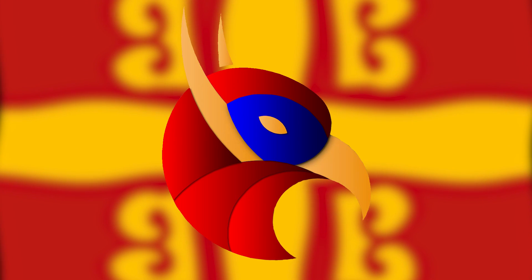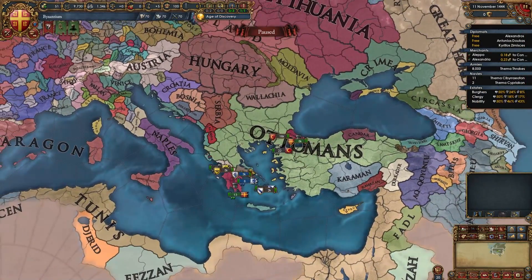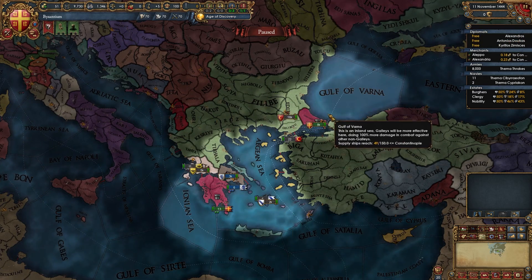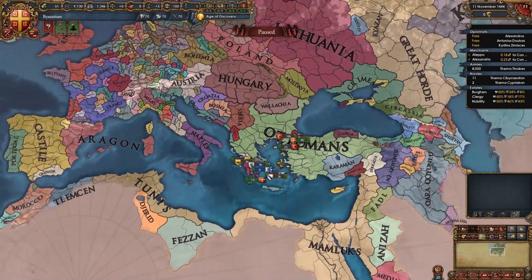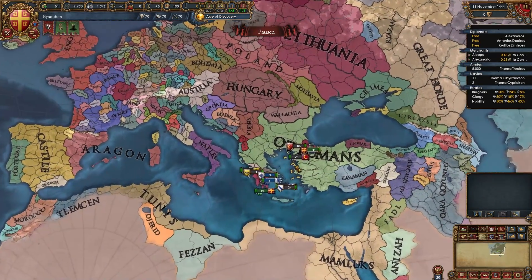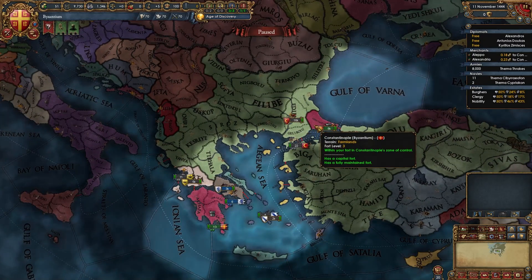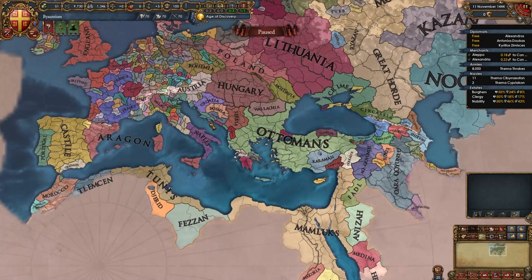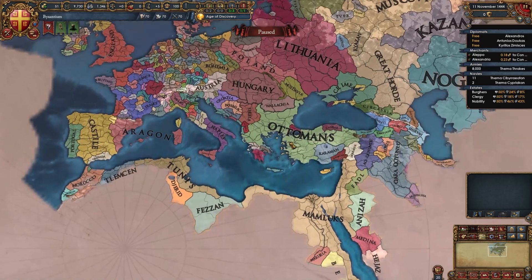Welcome to today's EU4 1.33 France Byzantium guide. Byzantium is a nation located in the Balkans that is historically about to be wiped off the map by the Ottomans in seven or eight years. It's a player favorite nation, one of the most popular in the game, due to its very difficult start and the satisfaction of restoring your historical borders, crushing the Ottomans, dominating the Balkans, Anatolia, and even restoring the Roman Empire.